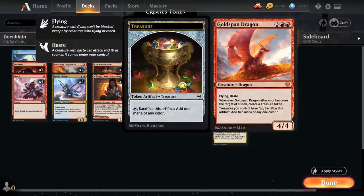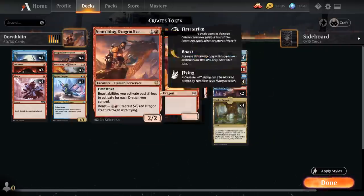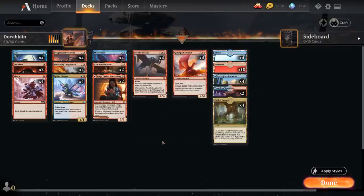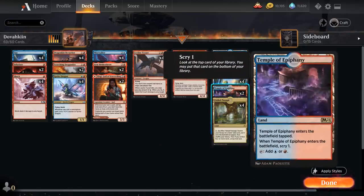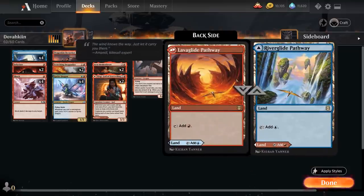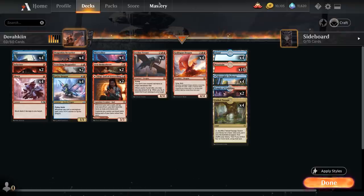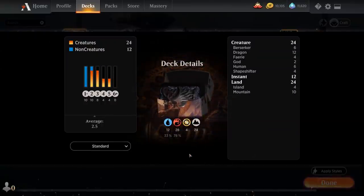Goldspan Dragon is a 4/4 Dragon with Flying and Haste. Whenever it attacks or becomes the target of a spell we make a Treasure token, and those Treasures produce 2 mana instead of 1. So we can attack with Goldspan, then use Treasure tokens to Boast with Berserker and make an additional 5/5 Dragon token. The mana base includes 4 Fabled Passages, 2 Temple of Epiphany, 4 Blue-Red Pathways, plenty of Mountains for Leyline Tyrant, and 4 Islands. Now let's jump into some games.